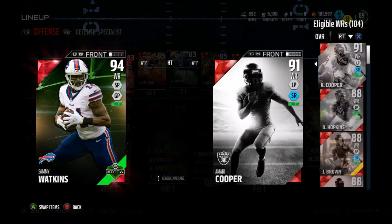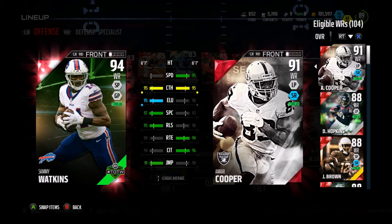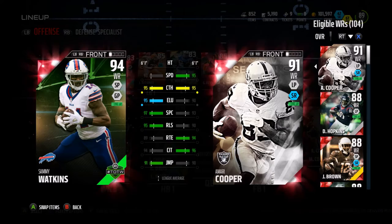First of all, Team of the Week 94 overall Sammy Watkins — been wanting to use his card all year. 95 release, 95 elusiveness, 91 jump, 94 catching in traffic, 93 speed. He's going to be a beast. Love his card, love the way he plays as well. And that's kind of it for the offense.